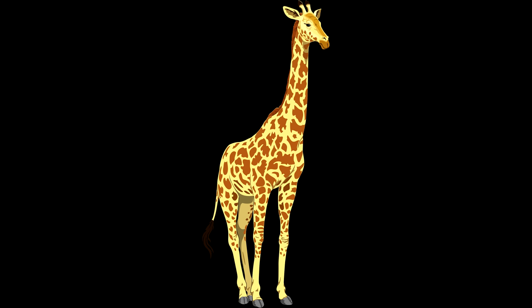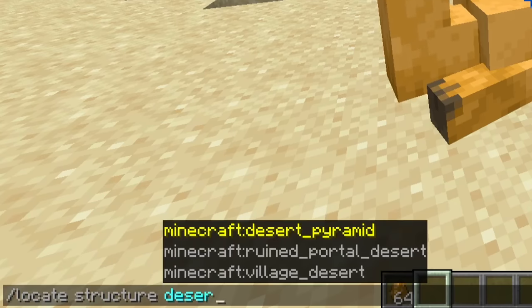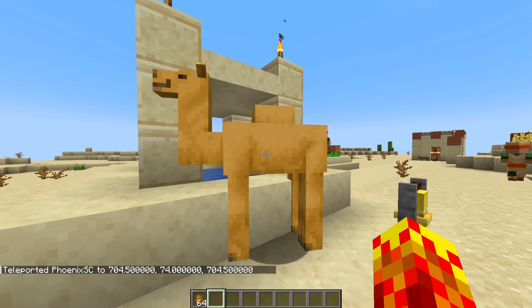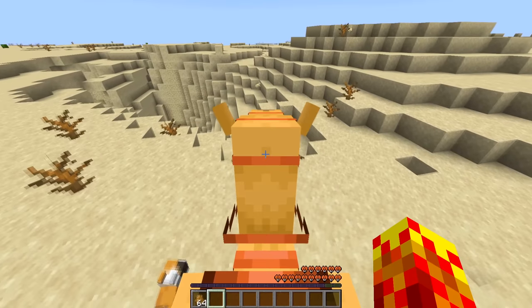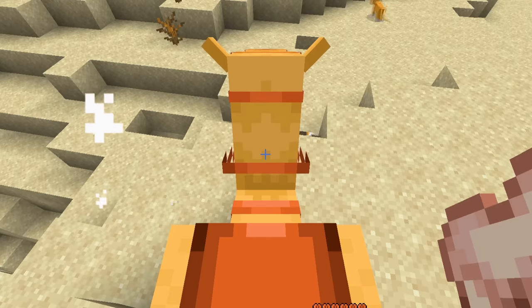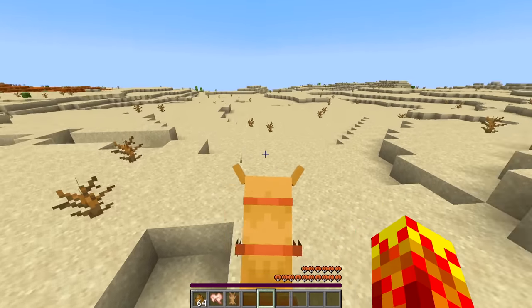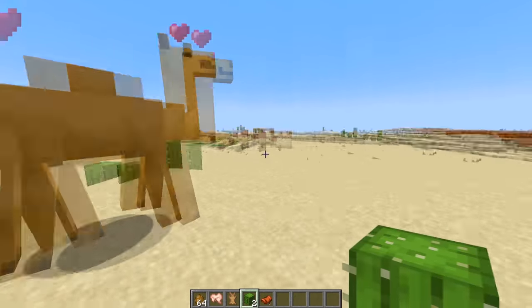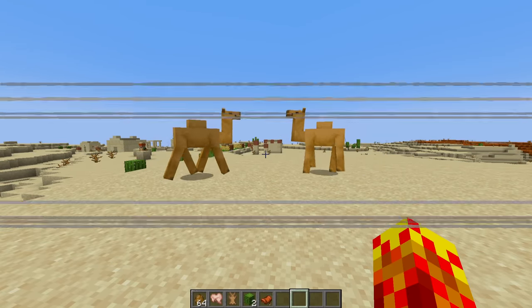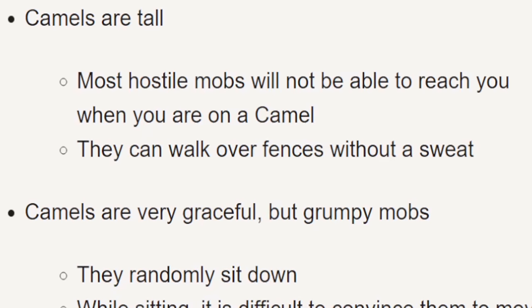Number four: giraffes. Yes, they finally added giraffes to the game. There seems to be one per desert village every time I've looked for one — use 'locate structure desert' and there will be a giraffe there. You don't need to tame it. Right-click to interact, put a saddle on the giraffe, and you can now ride it, but it's also very slow. If you do it well enough, they can jump over ravines — you can jump over a gap by doing this. It has to rest after that. They are very lazy creatures that love to sit down, and they can walk over fences without a sweat.